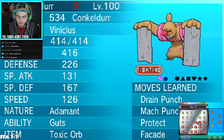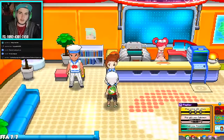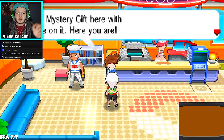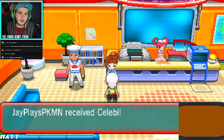First, empty out a slot in your party because you're going to need a space to pick up Celebi. Walk over to the lady in the Pokémon Center — she'll automatically be there once the game is loaded up. Talk to her and she'll say something like 'Good evening, I've got a Mystery Gift here with your name on it.'